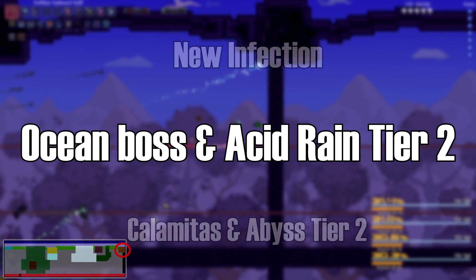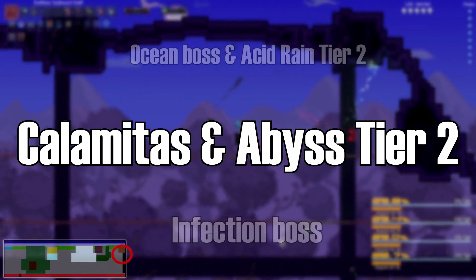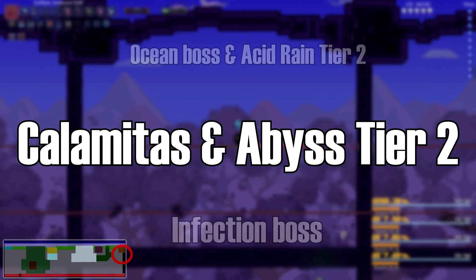If you want to upgrade the Acid Rain event, go to the ocean biome from earlier and wait for a passive friend. Shooting him starts the fight, and killing him upgrades Acid Rain to tier 2, dropping better weapons and spawning mini bosses.